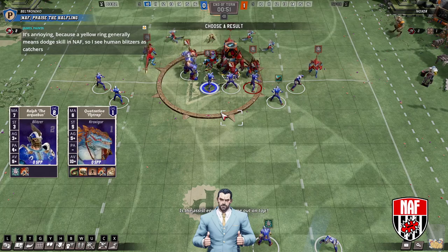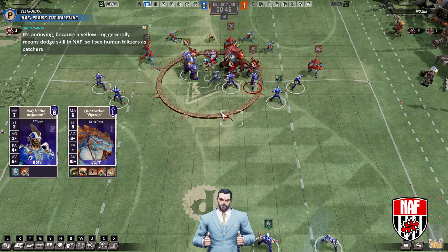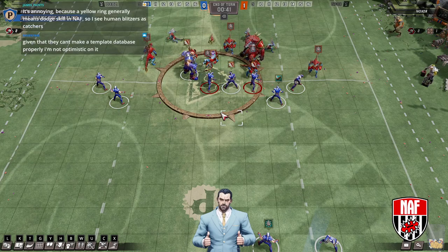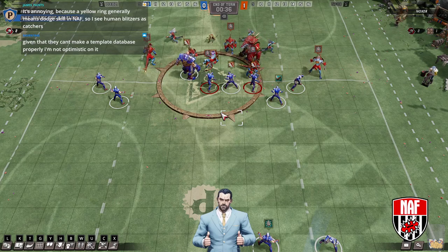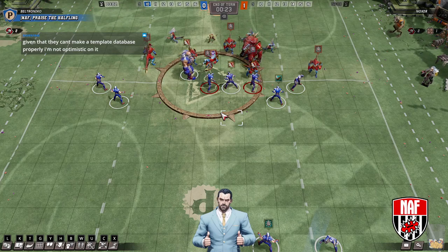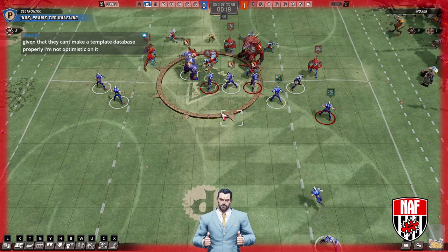Reroll comes in with an overtime format — he uses a reroll on a one-dice block on a crox. He could have just 2D'd a saurus and then got another assist in to make it a 2D. Maybe he thought the ogre was in a different square. And yellow's catcher in Blood Bowl history: it was green for blockers, red for blitzers, yellow for catchers, white for throwers, grey for wing.